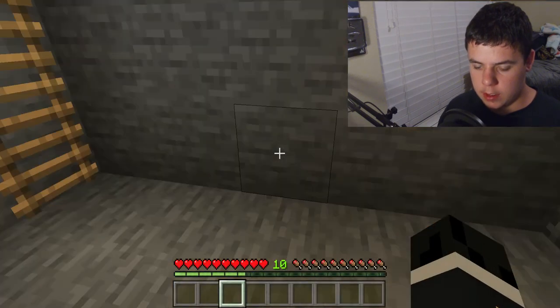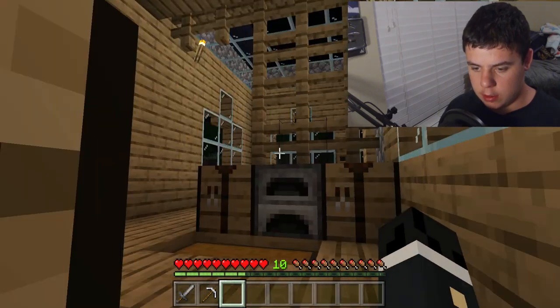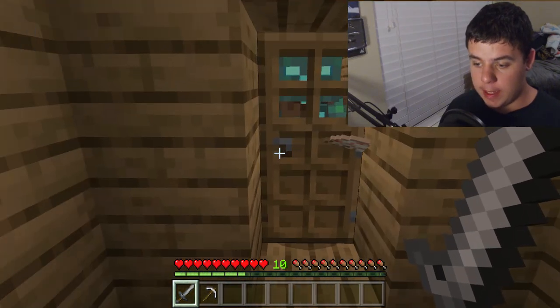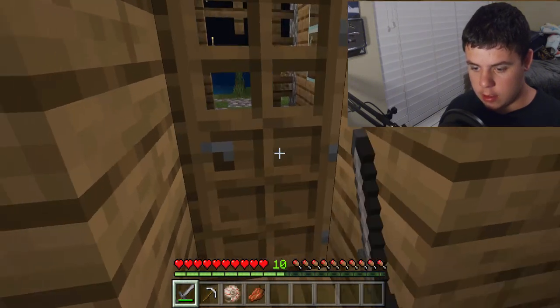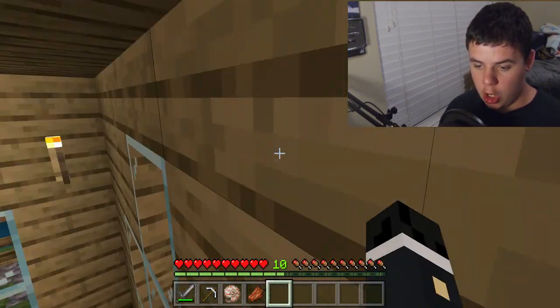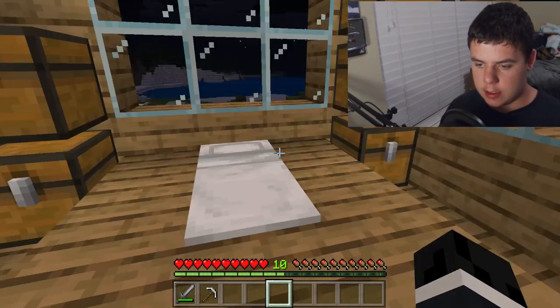I'll grab a pickaxe in case I have to dig. That's not creepy at all. Okay, I feel better now — we got a nautilus shell and some rotten flesh. I'll just put those in my junk drawer for now. Let's get to bed.